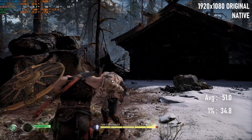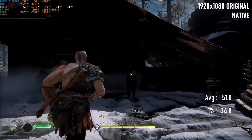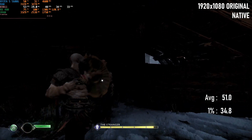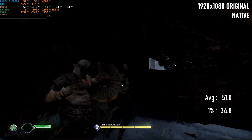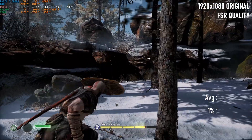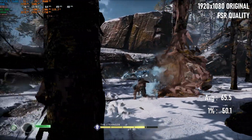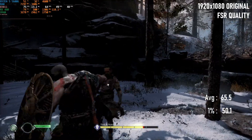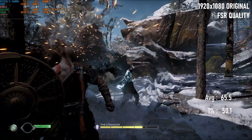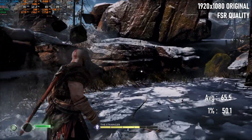The reference pass at native resolution was somewhat slower than my previous test, thanks no doubt to all the dramatic close-ups and lighting changes. Averages were only 51 FPS and 1% lows were in the mid-30s. Running the test a second time using FSR Quality has an immediate impact, to the tune of about 28%. With the render resolution dropped effectively to 1280x720, the game now runs at an average of 65 FPS, only dropping as low as 50.